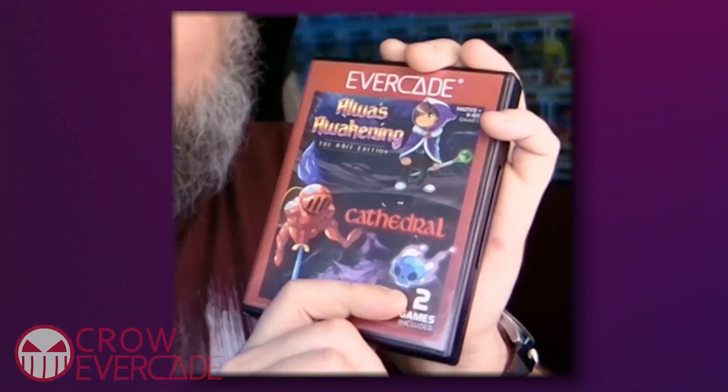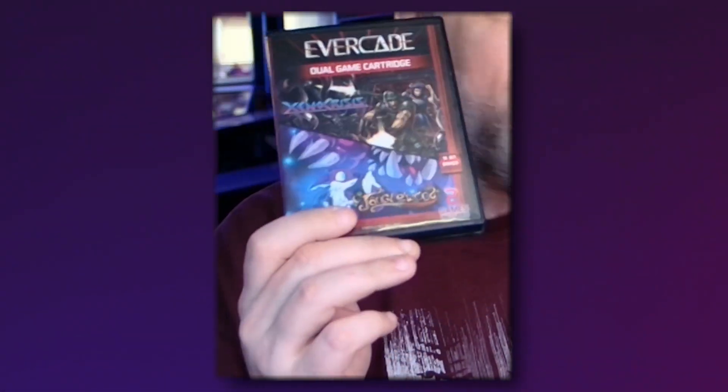Hey everyone, Crow back again. I recently finished playing the games in this Evercade cartridge containing Alwa's Awakening and Cathedral. This is cart number 27 in the console line, and it is the second dual game Evercade cartridge, with the first being the Xenocrisis Tanglewood cart.